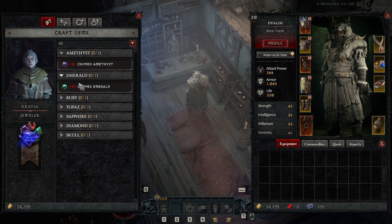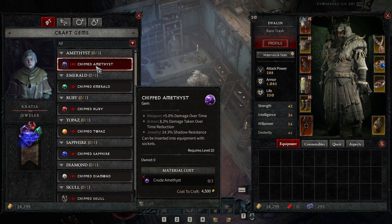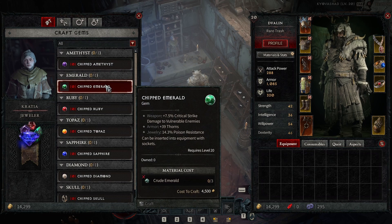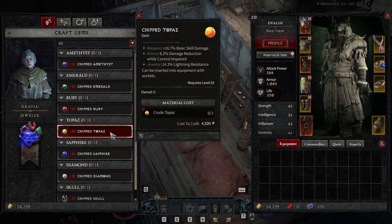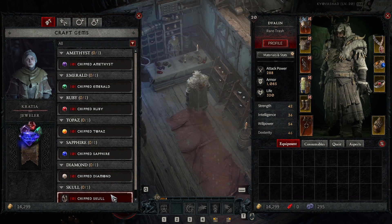Craft gems is where you can craft all the different types of gems she has to offer. For example, you can see here we have a chipped amethyst, which gives weapon damage over time, armor damage taken over time reduction, jewelry shadow resistance, etc. I'm just going to hover over them quickly so you can see the different effects. You can pause the video if you want to read them all and see what different effects they do.